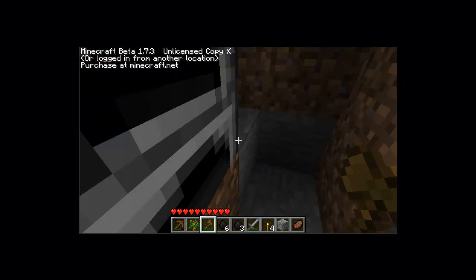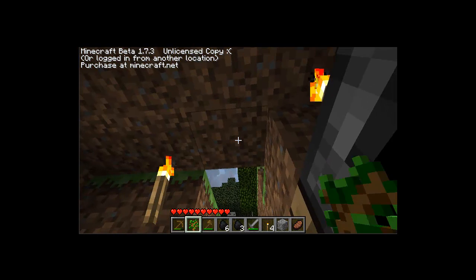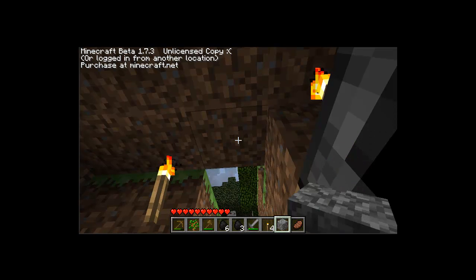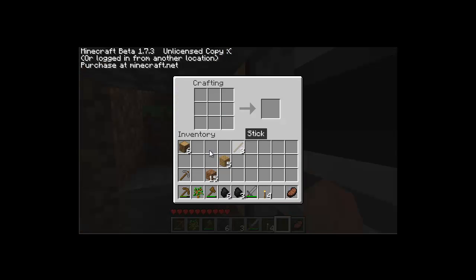I'm also going to show you the beacon. I've got my wood and need some more wooden planks — I'm just going to convert them all since I have enough wood for torches right now. So I have 29 wooden planks. The first item I'm going to show you is a chest. In the chest you can store your items.